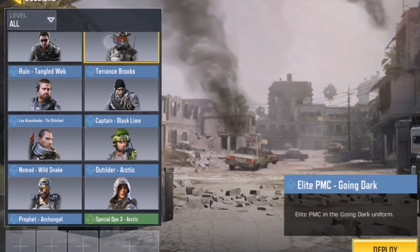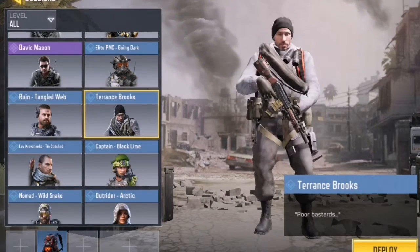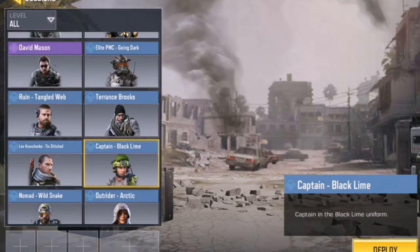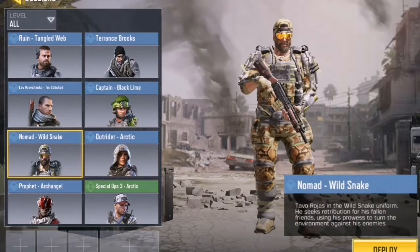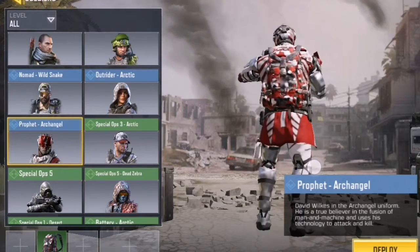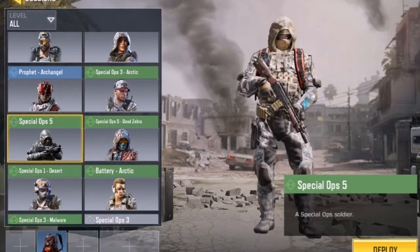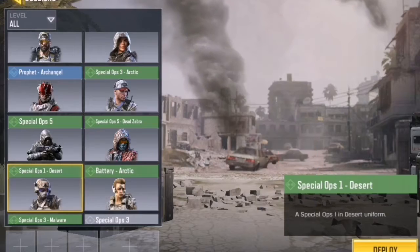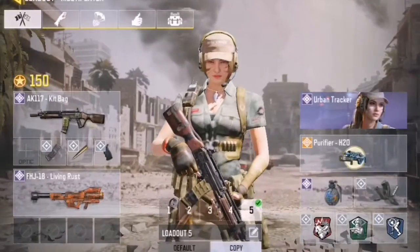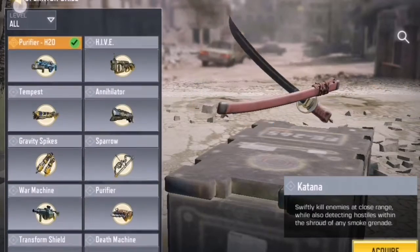This is one of the plain skins — I really don't see anyone using it. This is a really good skin; if you're lucky you might have got it free. I actually got this in Season 2 from the crate — I didn't buy the bundle. Captain Black Line from previous seasons. I pulled this one from Season 3 — it was a free crate in the Season 3 battle pass; really good skin. This one is from the credit store. Battery Archive — this is Malware, from when the HVK-30 was launched.